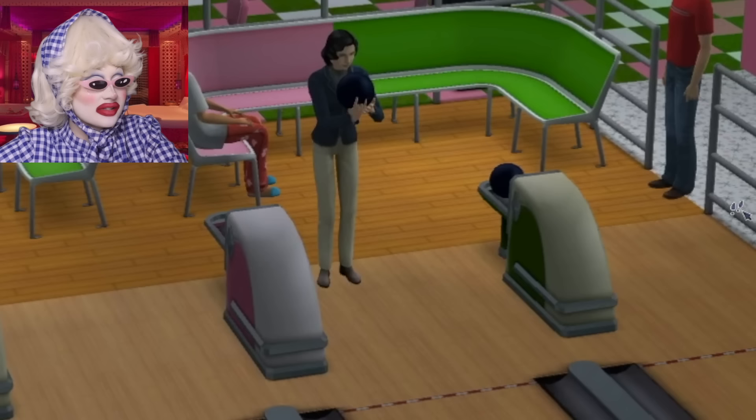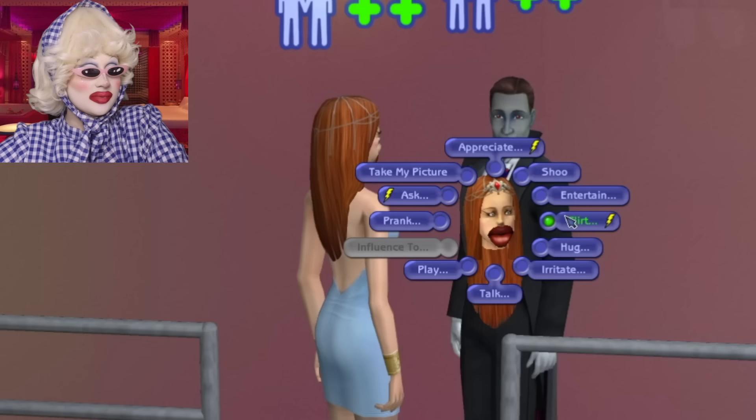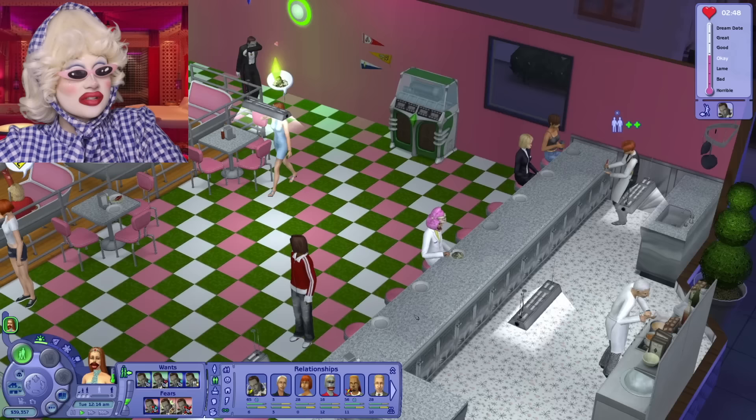We're currently flirting with the Count, everybody. Florence Del Rosa is going to bowl. The Count cannot handle our gorgeous, stunning... They're having a hug - right, so we need to flirt with him. Charm again - just keep charming, keep charming. I hope he's got lots of money because we will take it. We have asked the Count on a date, everybody - it worked! Oh my God, yes, we're on a date.